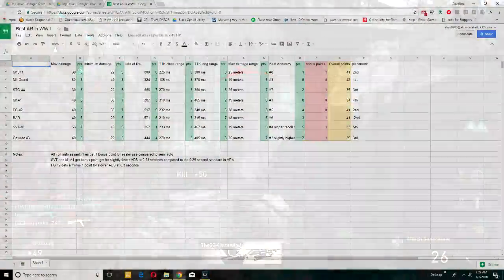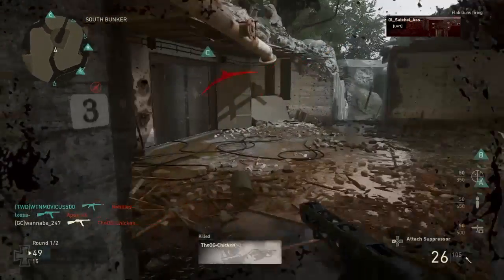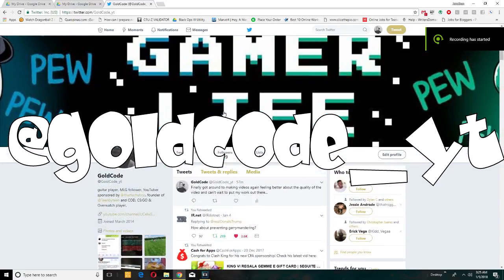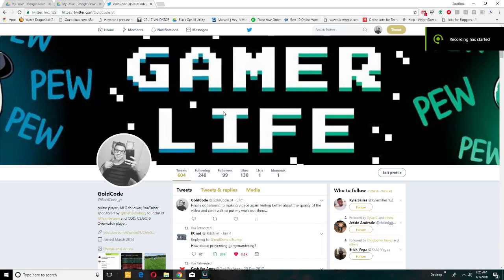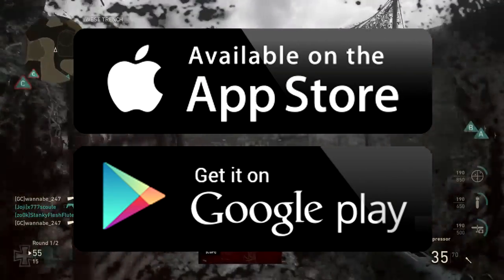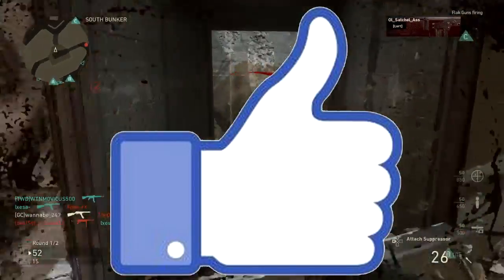I understand some of you may be upset and want to argue. Therefore, I've put a link in the description below to my spreadsheet where you can see how I compare the stats. And if you'd like me to explain further on my thought process and evaluation, I can make a video on it. If you have any suggestions on how to make my comparison process better, you can reach me on Twitter. All stats were provided by Brass Monkey in the Ultimate Utility App for Call of Duty World War 2, available on the App Store and Google Play Store. Thank you for watching, and if you liked this video, please click the like button down below, and I'll catch you next time.